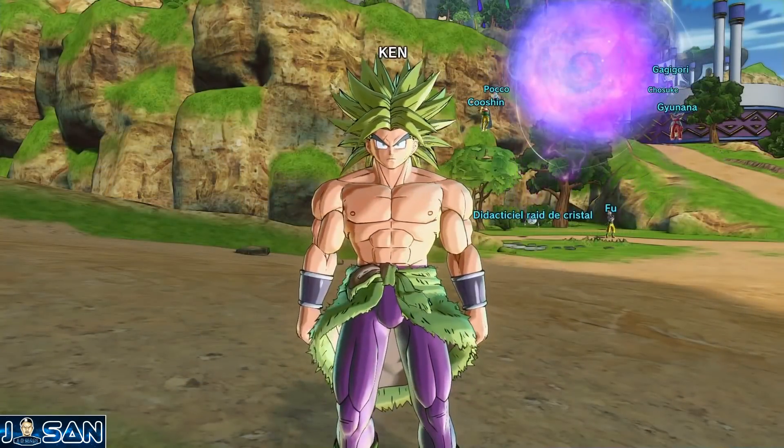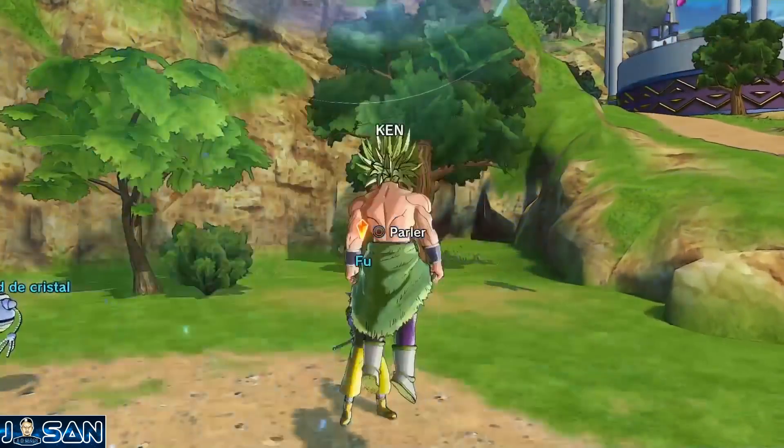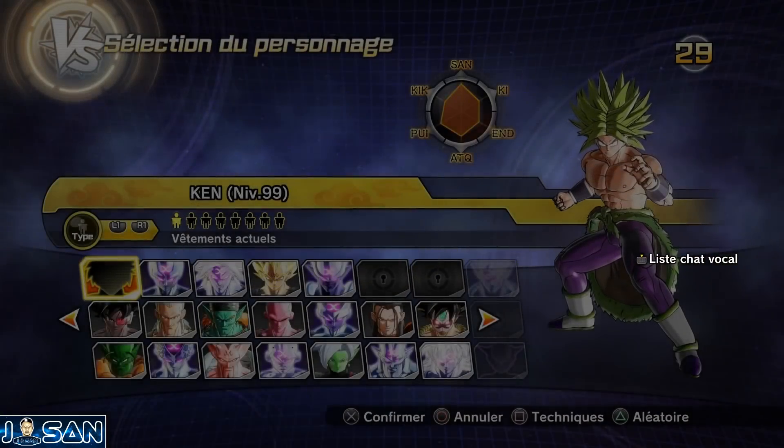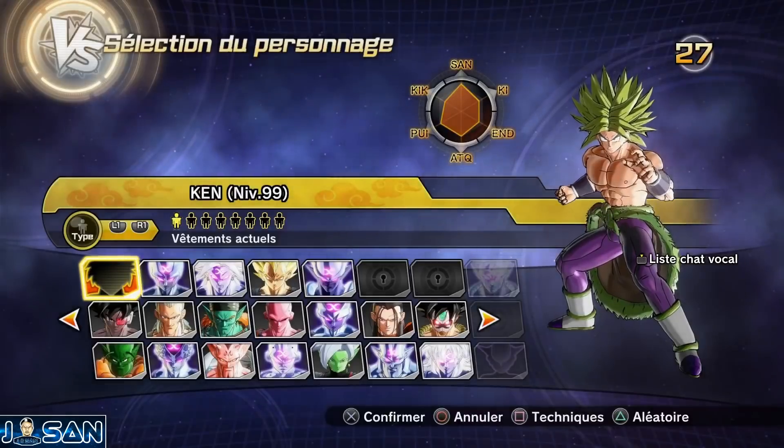Quand vous aurez obtenu le cristal, vous pourrez aller voir Few pour créer votre raid. Ensuite, dans le menu de sélection, vous pourrez sélectionner un boss de raid parmi plein de personnages.